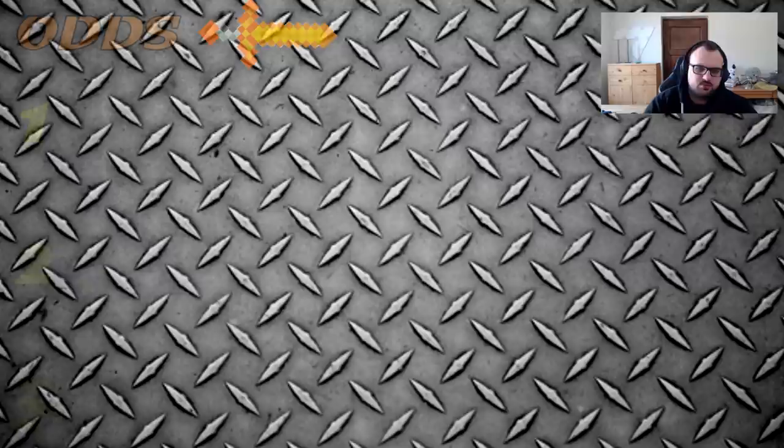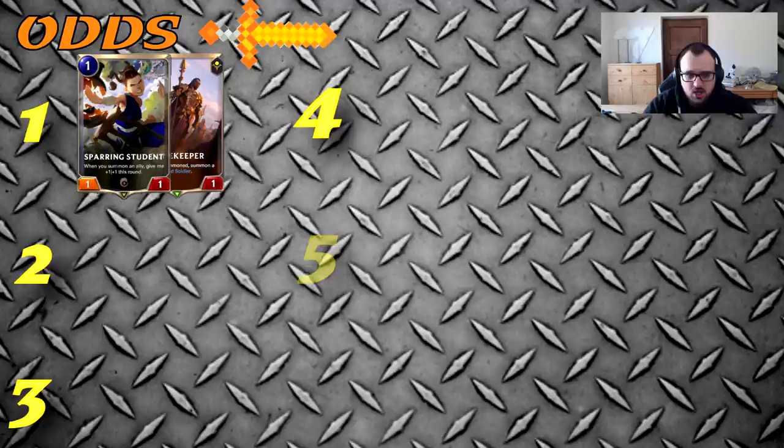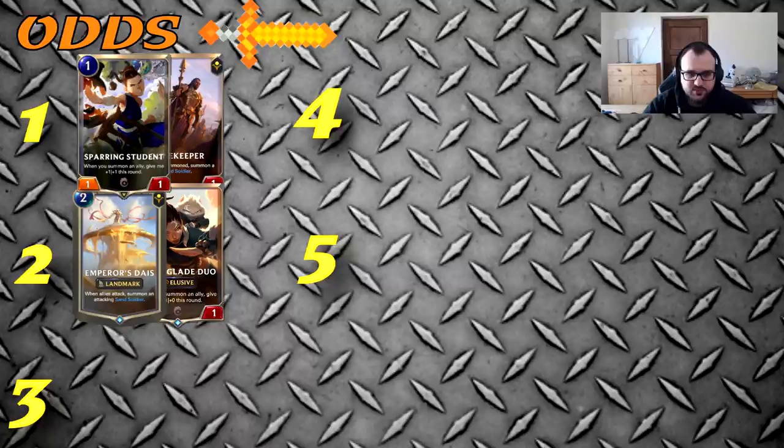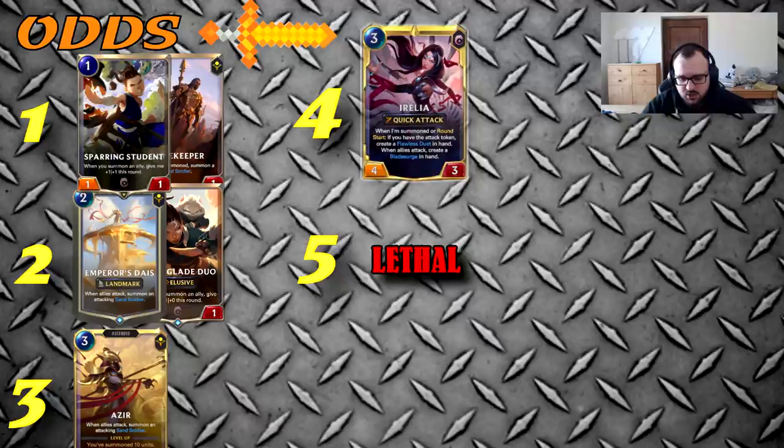The mirror matchup will happen quite often. Student and Azir are probably the most important cards. Turn one you usually want to play Student or Dune Keeper — Dune Keeper pushes more damage, Student is better for defensive plays. Turn two play Diaz or Duo to set up the attack on turn three. Turn three Azir is obviously too good. This matchup is purely proactive — whoever is going odd with a good mulligan and good draws should always win.